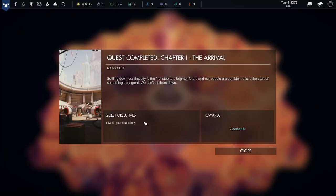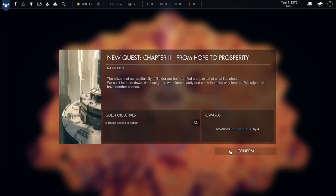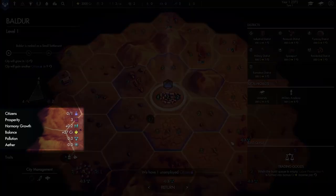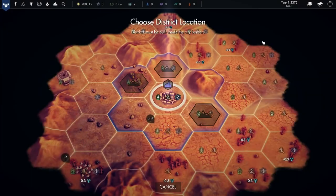When you complete quests, you'll receive a reward and begin a new quest. Now we have a city, Baldr. We need to advance it from level one to level three. We can see all sorts of attributes we'll need to manage here: citizens, prosperity, harmony, our financial balance, pollution, and defense. Citizens are the key to your faction's growth, and they'll populate over time based on your settlement's prosperity.